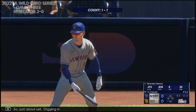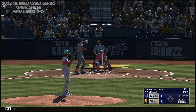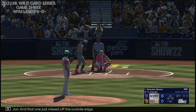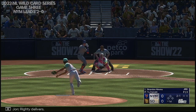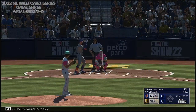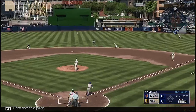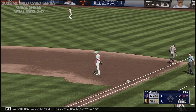Just about set. Digging in, Brandon Nimmo. A 1-1, and that one just missed off the outside edge. Righty delivers. The 2-1 hammered, but foul. Here comes the pitch. On the ground right side. Cronenworth throws on to first. One out in the top of the first.